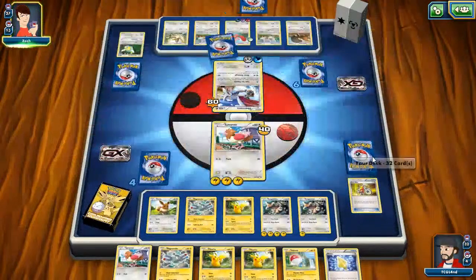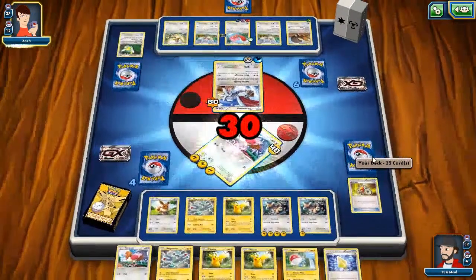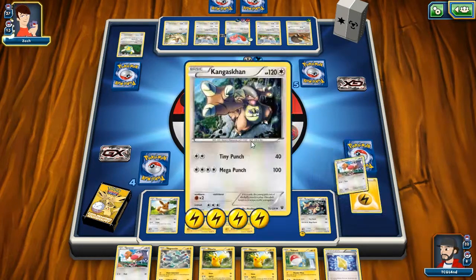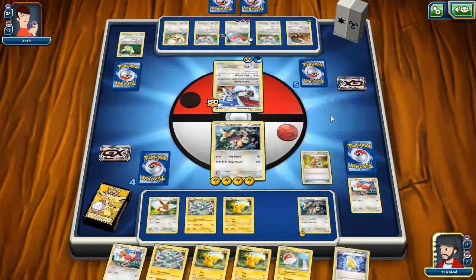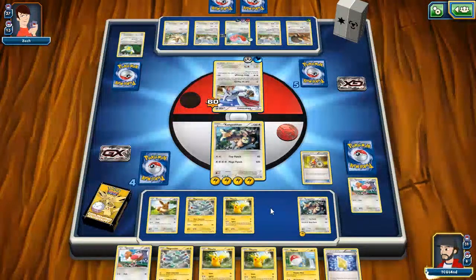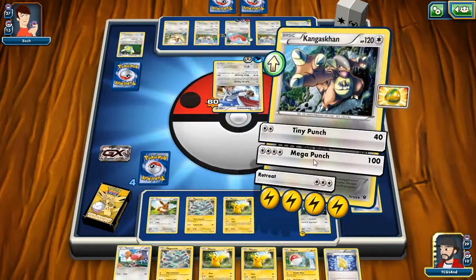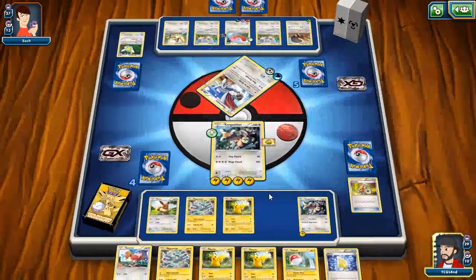What I could have done is just retreat and use Kangaskhan instead — that might have been better actually. Yeah, I should have just retreated. But now let the pain train commence, choo choo! Kangaskhan — oh, this is Fearow? No, but there is a Lucky Helmet — I will happily take the Lucky Helmet and equip it onto Kangaskhan. Now it's going to be very difficult for him to come back. Tiny Punch does the remaining 40.